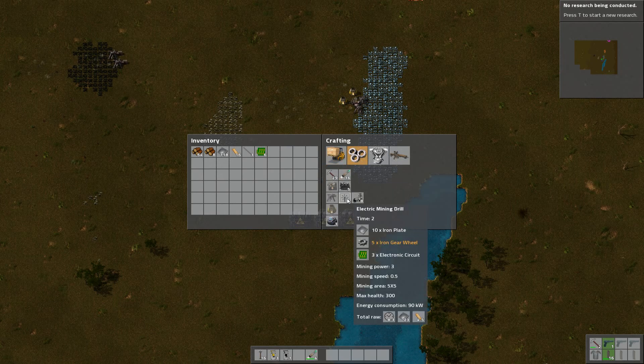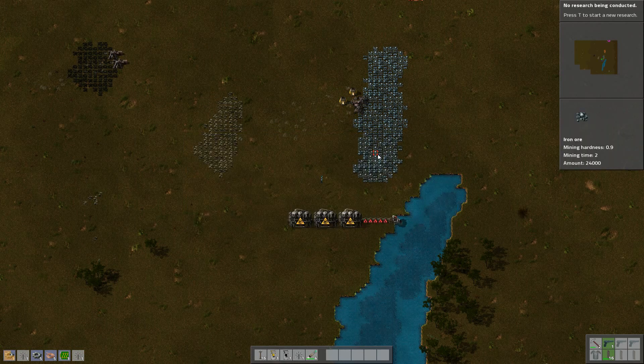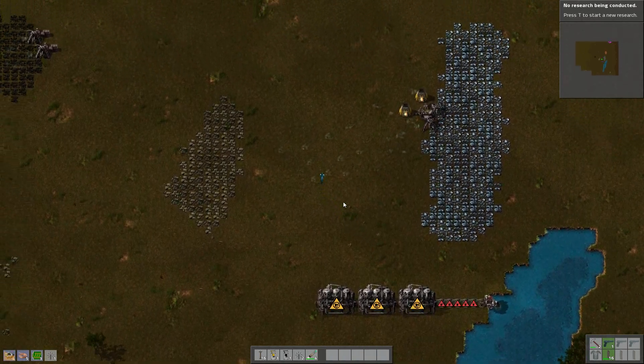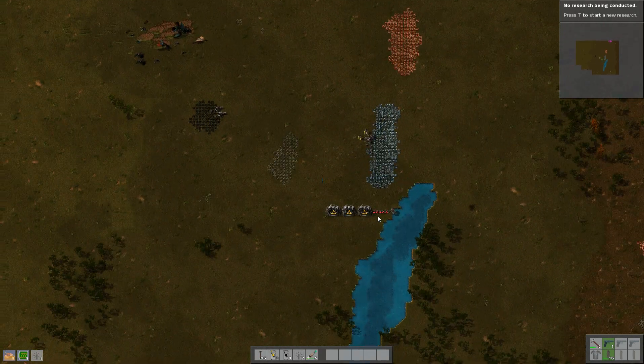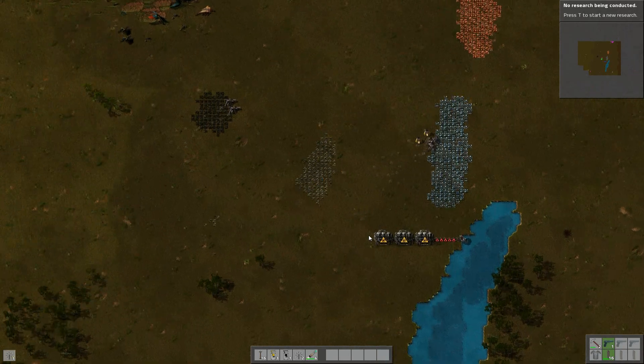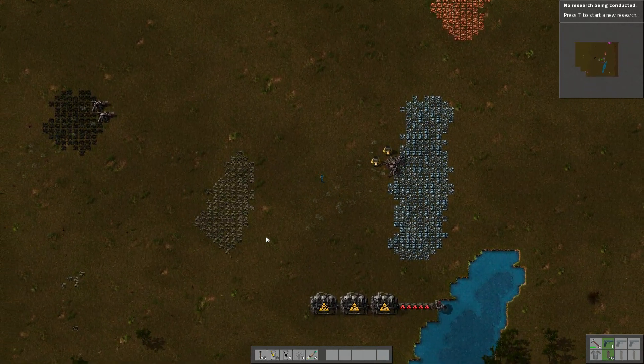And we're going to get some of these proper electric mining thingy-jiggers, three at the moment. Alright. So eventually I want to get like a large solar array going on, but for right now this is what we've got to work with.